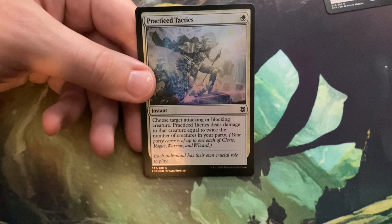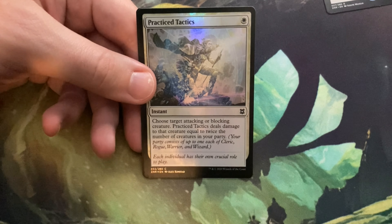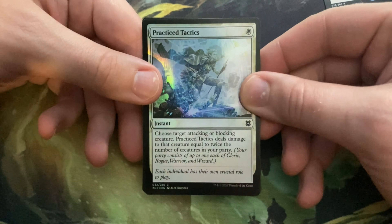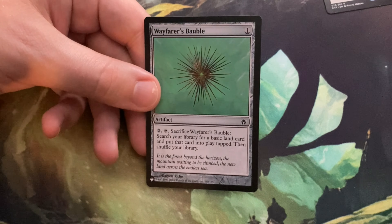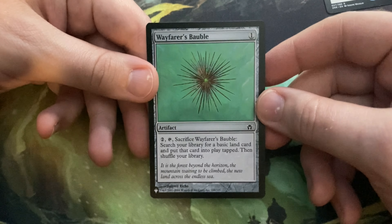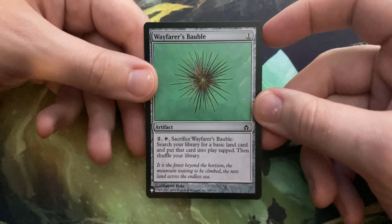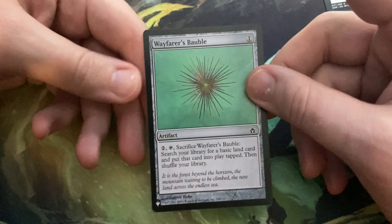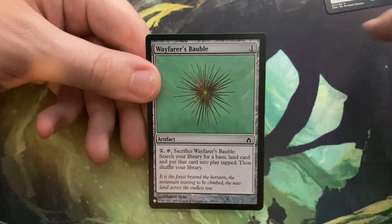Maybe we're into rares now. Maul of the Skyclaves — two and a white, equipment. When it enters the battlefield, attach it to target creature you control. Equipped creature gets +2/+2, has flying and first strike, and has equip for two and a double white. I really like the auto-attach on entry — that makes equipment so much nicer to use. Three mana effectively to give a creature +2/+2, flying, and first strike is really solid. It almost feels like the equipment version of Angelic Destiny to me.